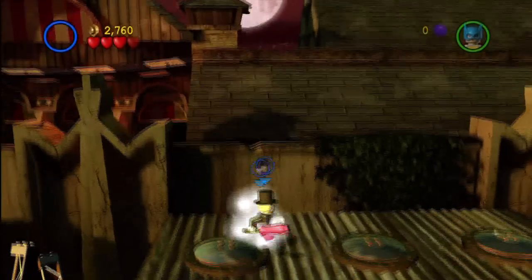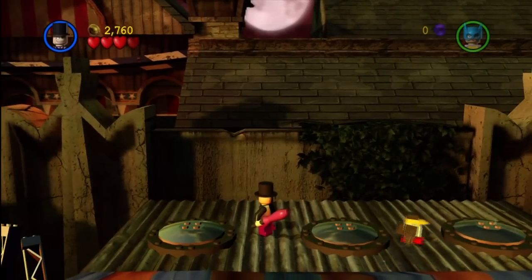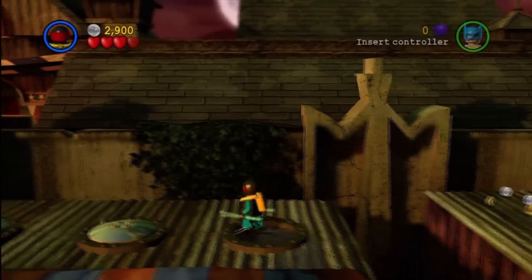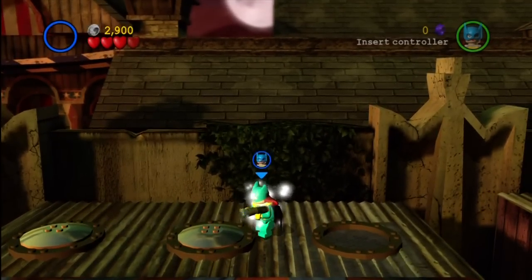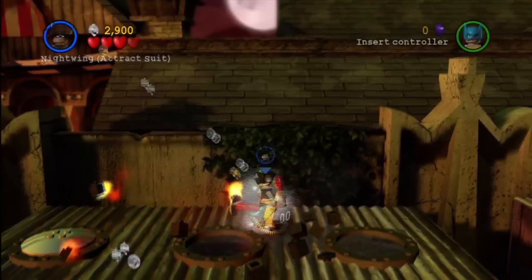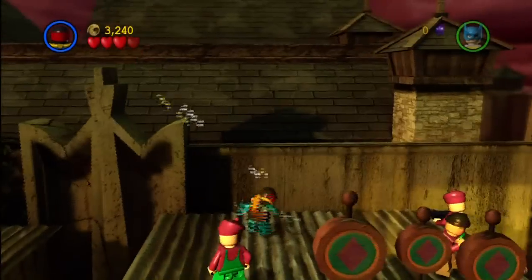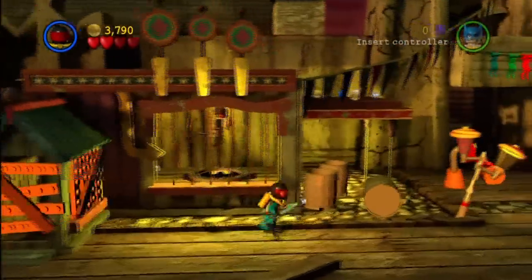Coming over here — you need a character that can swim, either Robin with his suit or Killer Croc, so you've got a couple of options. Once you've done that, drive on down. It looks like only the middle one blows up for water, so you have to go through that way.